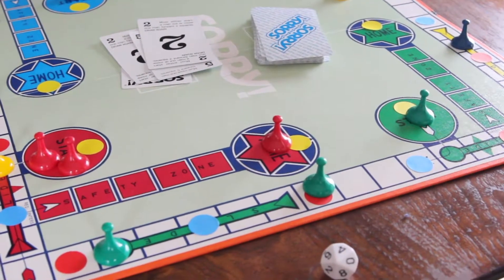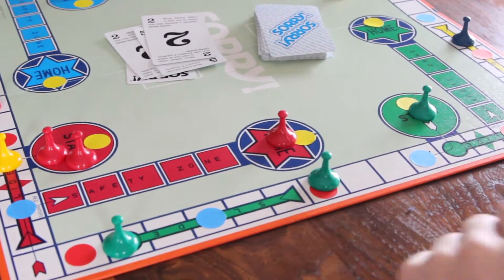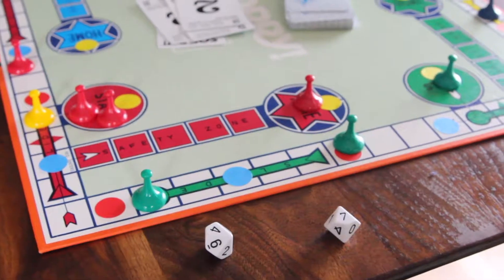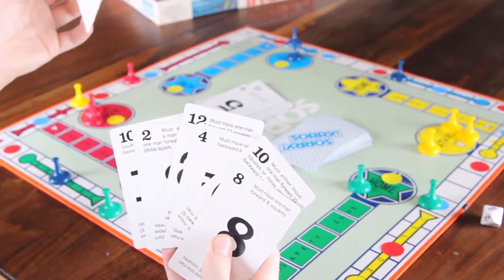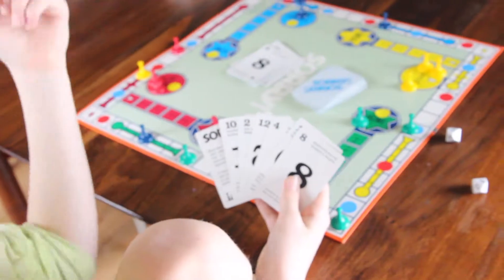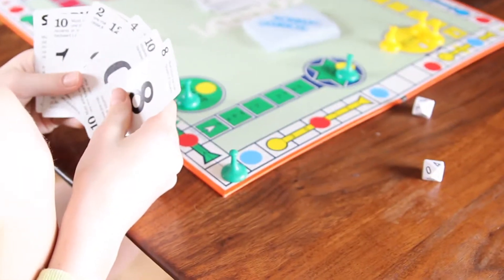Any time a player lands on a red sticker, rolls the dice, and answers the multiplication problem correctly, they get another turn. A blue sticker gives the player a chance to discard any card from their hand and swap it with the top card in the pile. But if the times table problem is not answered correctly, the player must stay where they are and it is the next player's turn.